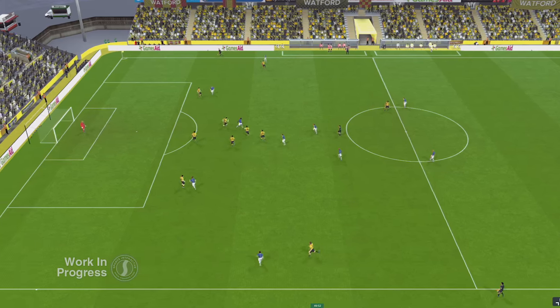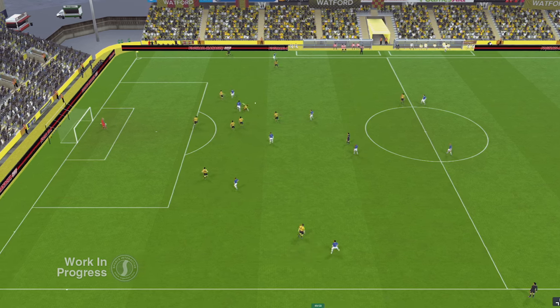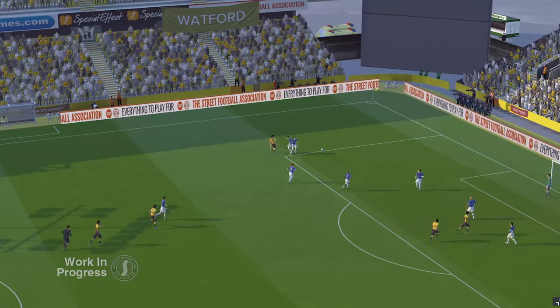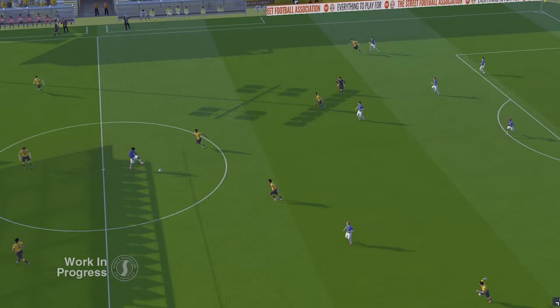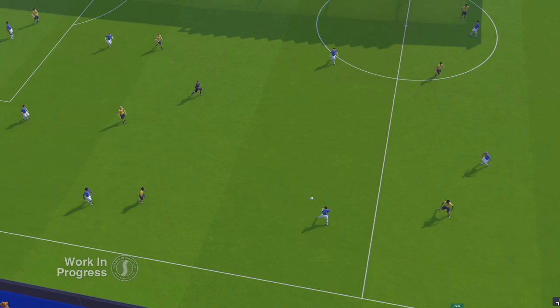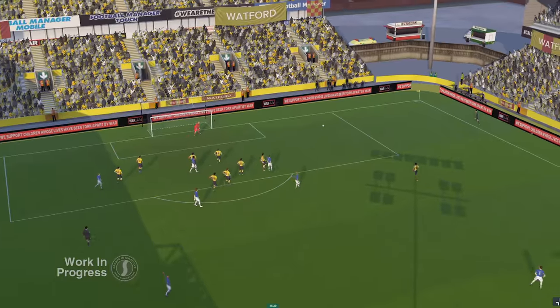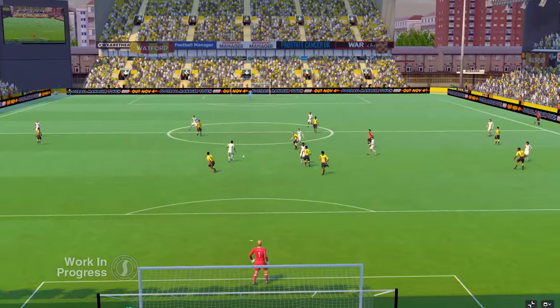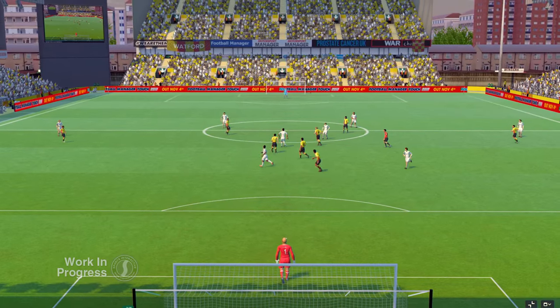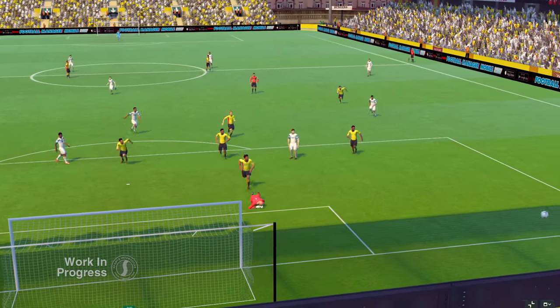Defensive AI in particular has seen a big boost. Defenders now adapt better to the opponents they're facing, dropping deeper when facing quick attackers but pushing up from midfield when in control of the match. You'll notice players positioning themselves better especially when dealing with crosses and corners, and they react better to loose balls. Goalkeepers also make better judgments about whether to come for the ball or stay on their line.